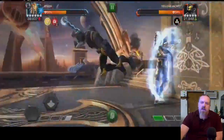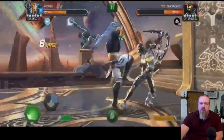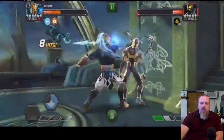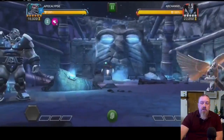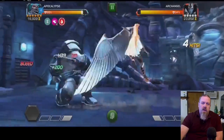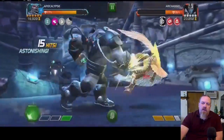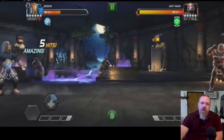Obviously Apocalypse, Aegon, and Captain Marvel Movie are three of the strongest champions on this account at the time we went through this, so we were focusing on making sure they were available. Aegon is going to do quite a bit of work on the path, and so is Apocalypse — he does have that bleed immunity once he builds up to it. You can see we took that first bleed off of Archangel, and that led us to bleed immunity, meaning he is bleed immune for the rest of the time. We also have Colossus in there for bleed immunity as well.